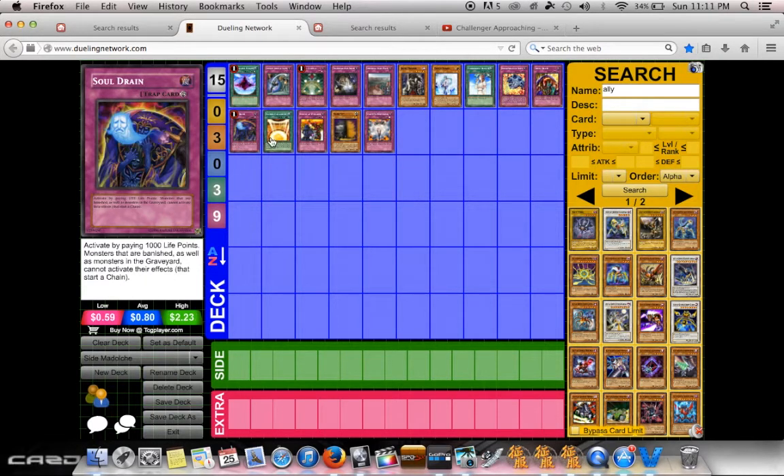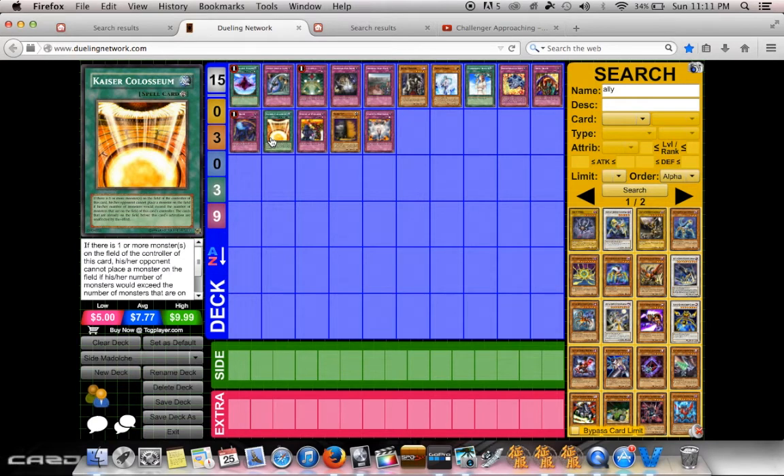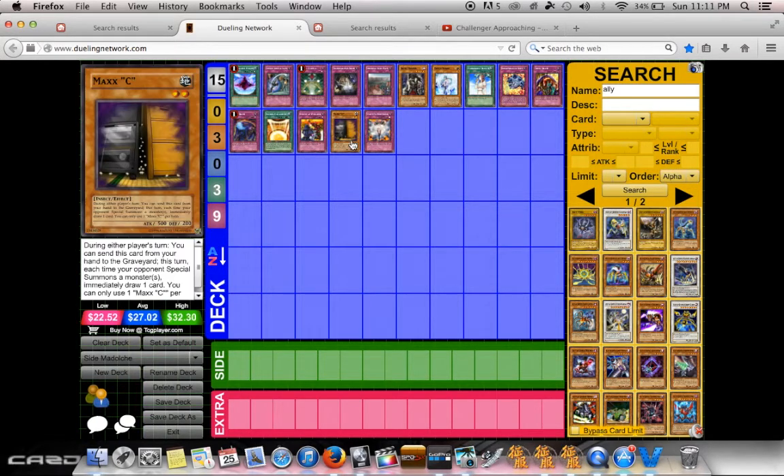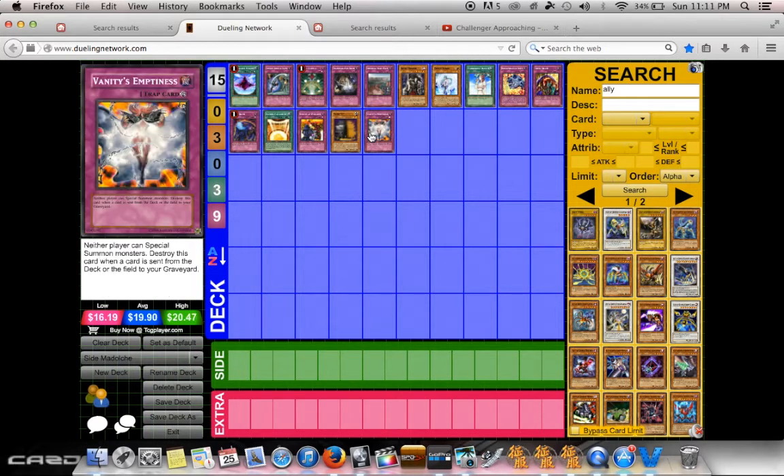Soul Drain — they don't go back to the deck. Kaiser Colosseum can really stop the Hootcake plays, especially if you're playing a deck that can keep just one monster. They play more than just Beasts, so Rivalry of Warlords is relevant. Maxx "C" — start netting some advantage or at least stopping the Anjelly play. And Vanity's Emptiness: they tribute off for Anjelly and Vanity's Emptiness stops the play.